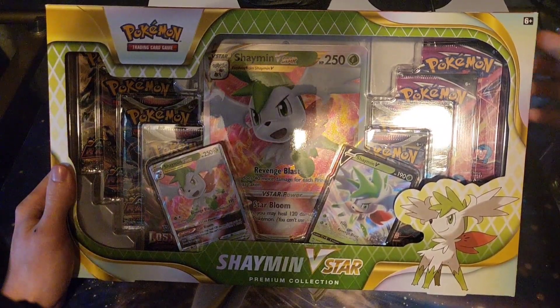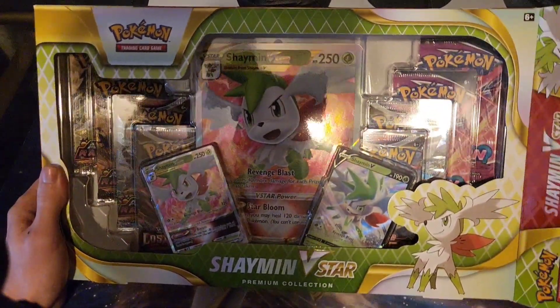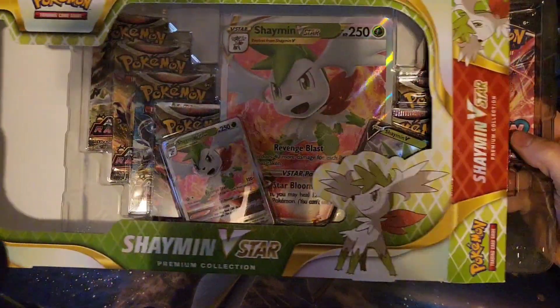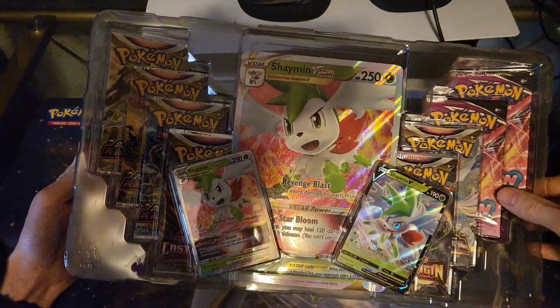Today we're going to be opening up the Shaman V-Star Premium Collection Box. It has a pretty sweet variety of packs in here. I want to say it's 4 Astral, 2 Lost Origin, 2 Fusion, something like that.